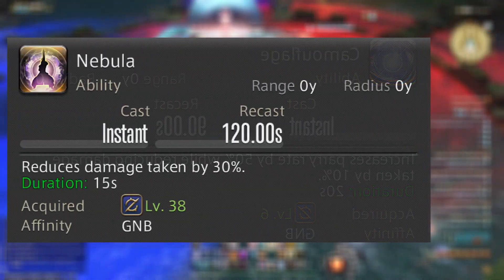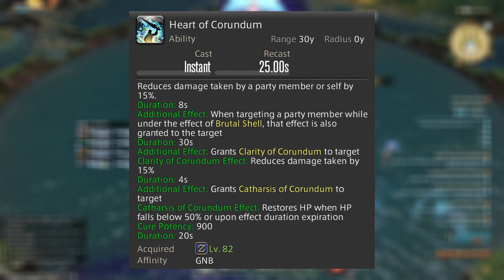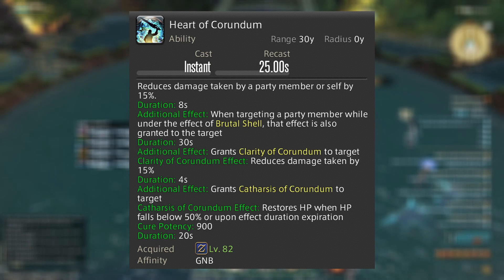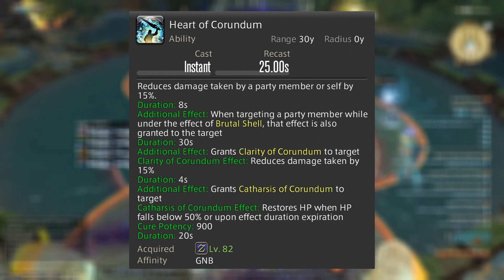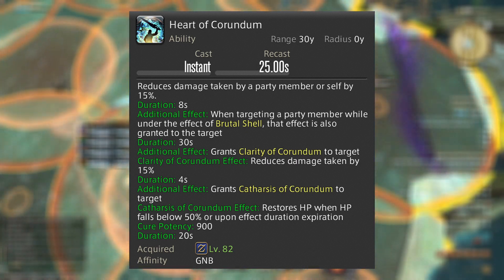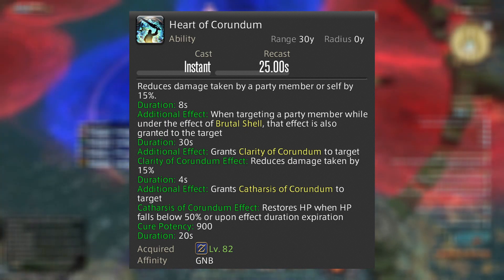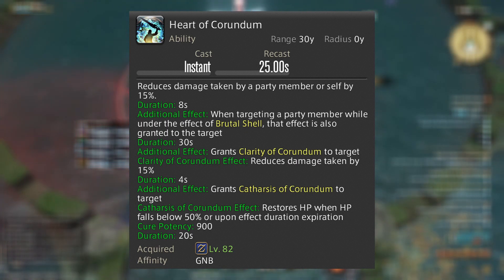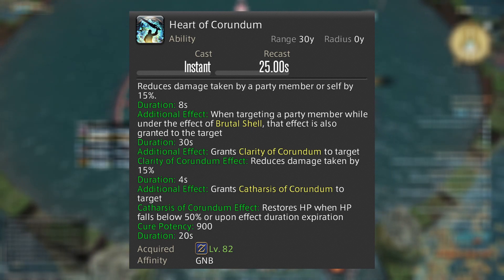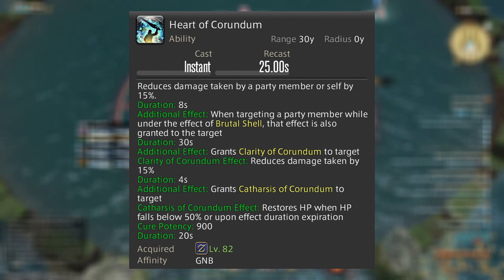Nebula is the traditional 30% damage reduction for 15 seconds. Heart of Corundum is a big one — on a 25-second cooldown, it grants 15% damage reduction for 8 seconds. It also grants Clarity of Corundum: if you're under the effects of Brutal Shell (which you get from your 1-2-3 combo, so you probably will be), this reduces your damage taken by an additional 15% for 4 seconds. It also grants Catharsis of Corundum, which restores HP when falling below 50% for 900 potency. This is one of those abilities you want to weave in with something like Rampart or Nebula for those big tank busters.